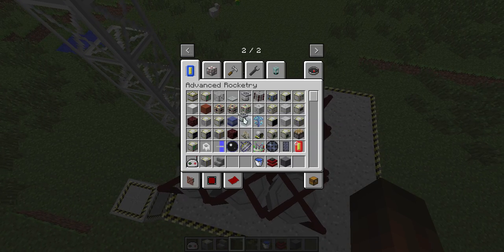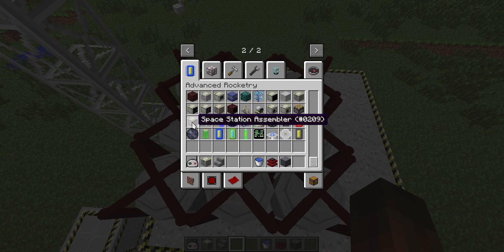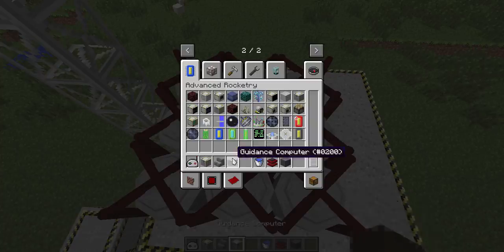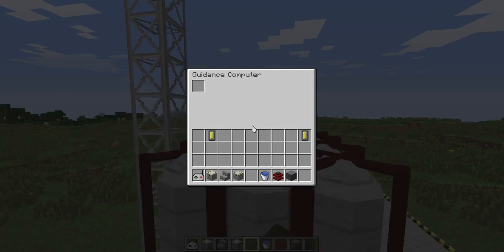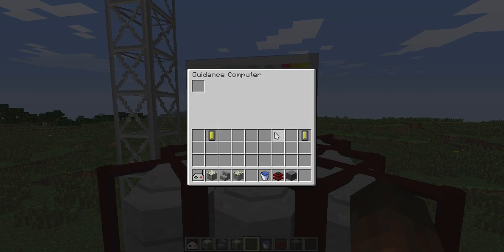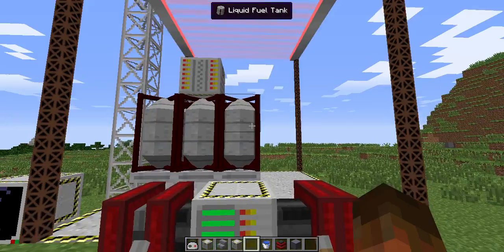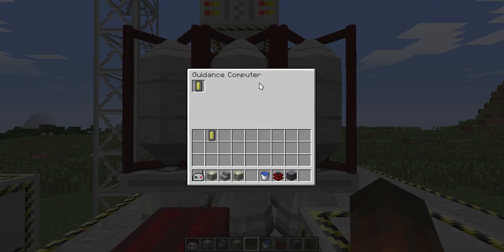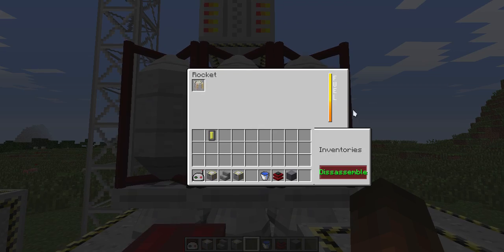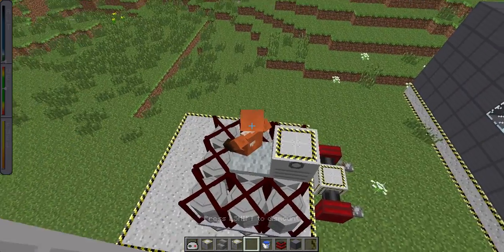This hasn't changed much. This is my new favorite configuration — it's a bit faster than the previous ones. The rockets still require a seat and a guidance computer. Now you can put the chip in before you assemble it; it doesn't really matter. It's preferred afterwards. So I'm going to build it, fuel it, and now I'm going to ride it up to orbit.